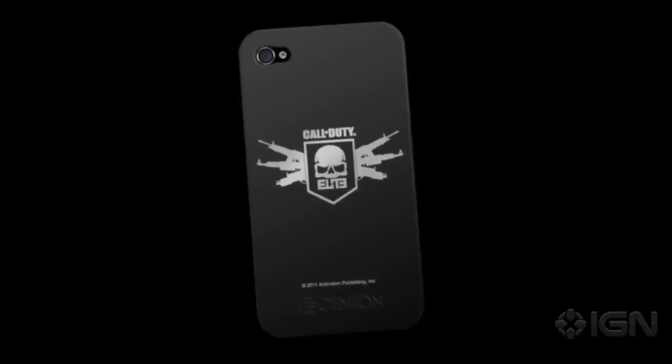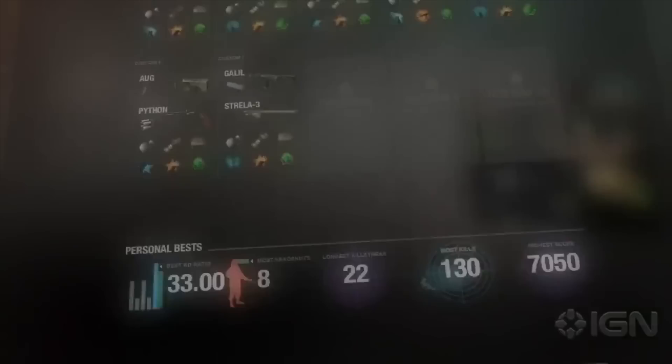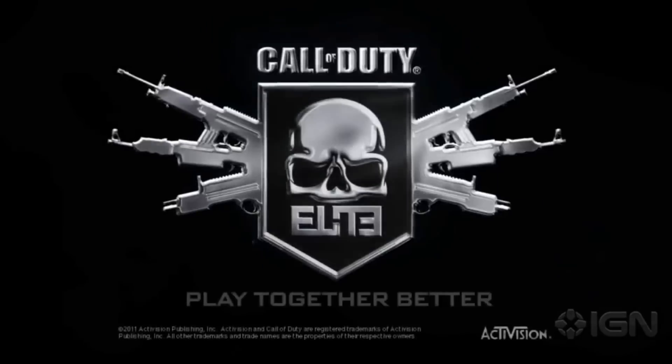Playing better together is basically the motto of Call of Duty Elite. Activision wanted to dedicate this feature to pro players to give back to their community for supporting them for so long, as this is really a new type or form of social gaming. Moving on to the Improve section.